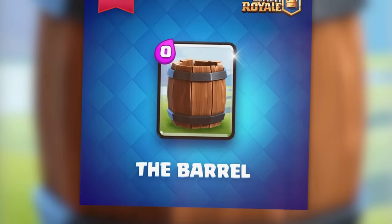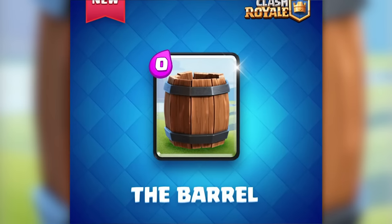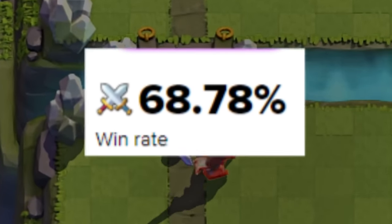Number 32. The zero elixir barrel was in the game for one special event before being mysteriously removed. It's presumed to have been replaced by the two elixir barbarian barrel, which has a pretty good win rate, but isn't nearly as cool.